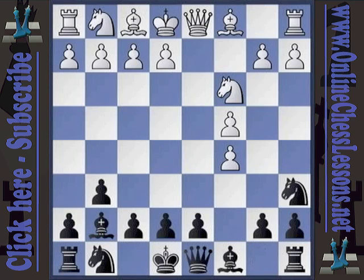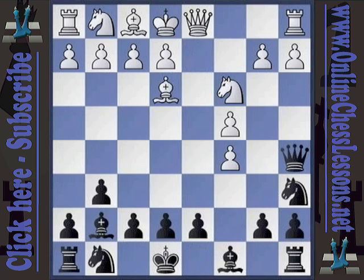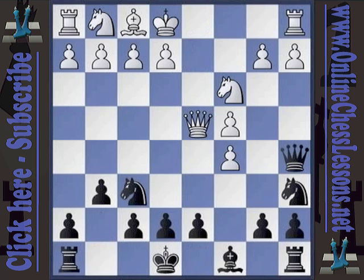Gurevich played knight a6. In the game, Darcy Lima played bishop d2. Grandmaster Fetachnik, commenting on the game in the Informant, gives bishop to e3 and claims after queen a5, bishop d4, bishop takes, queen takes, knight f6, then e4 — quote — 'plus over equal.' That's Informant speak for White has a slight edge.